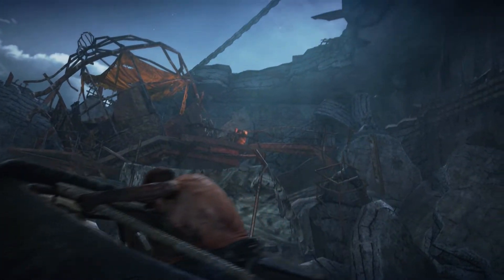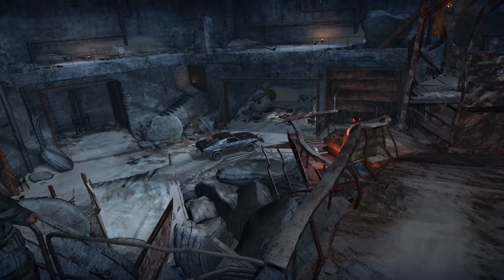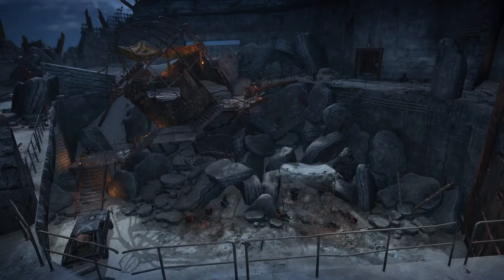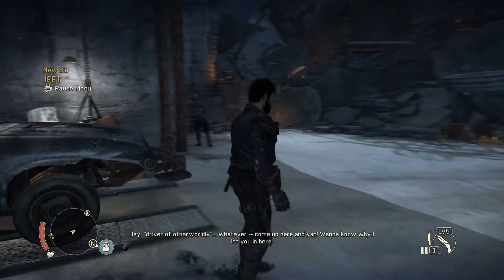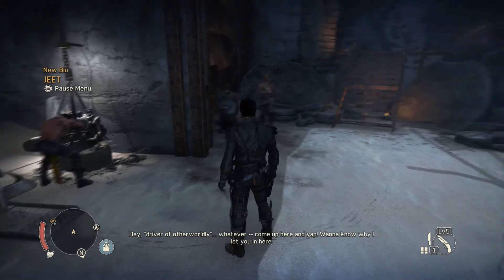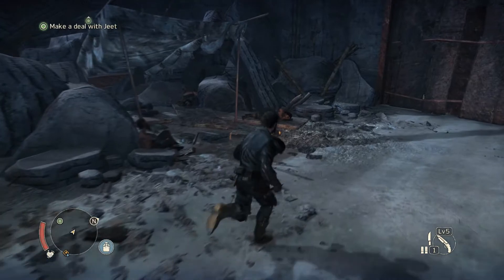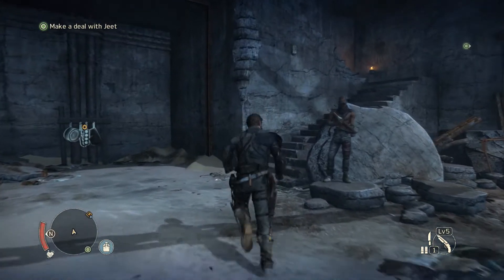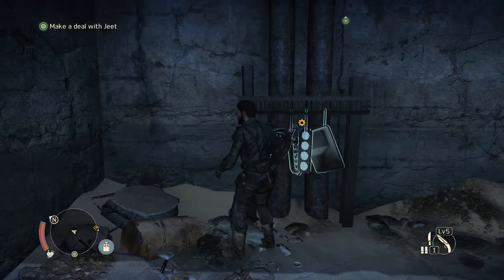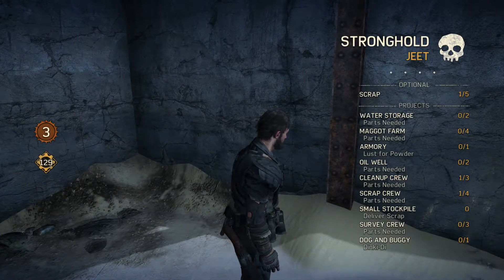By the time we're done with this stronghold it'll be all spruced up and looking nice, but we need to do a lot of missions. Jeet is also going to build us a sniper rifle which we desperately need. Let's make a deal with Jeet. The stronghold looks like crap right now but there's scrap here.